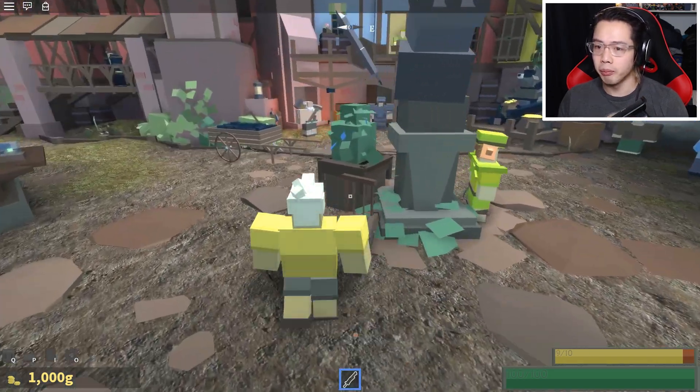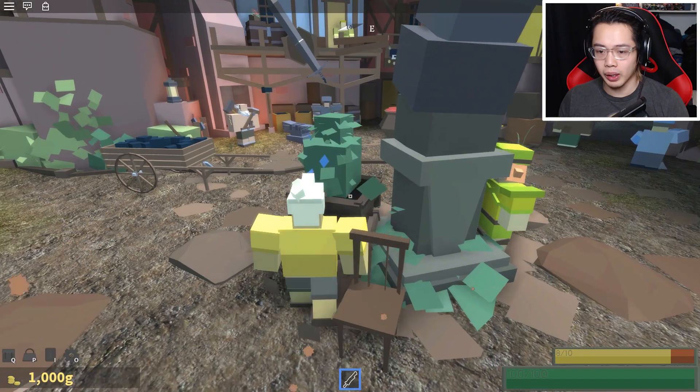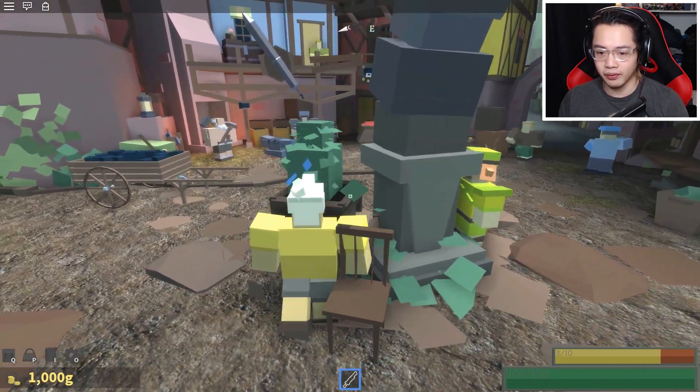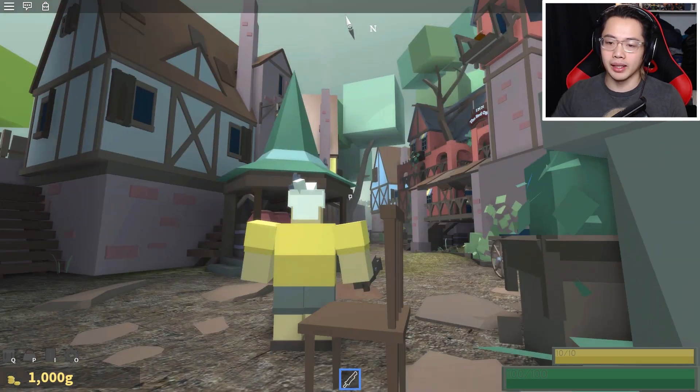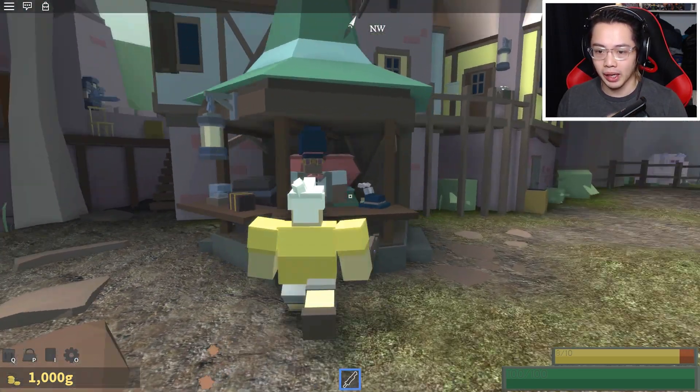Where can I find weapons and armor? For weapons, look right here in town square — the blacksmith over there sells all sorts of good melee weapons. Magic and ranged weapons are sold in town too, if you can find them. As for armor, there's an armorsmith who has a shop up near the castle — pass the graveyard and you'll find his place. Well, that's not convenient at all. Shouldn't you be right next to the big raccoon? Look at the way I'm sitting — you guys saw that?